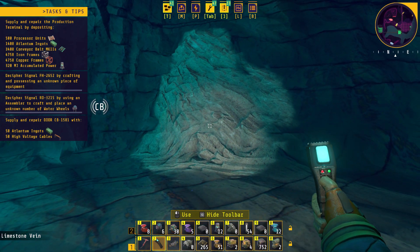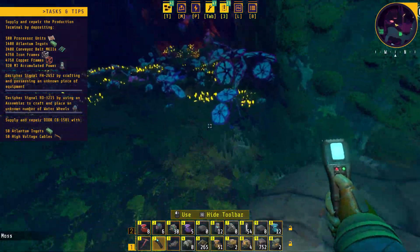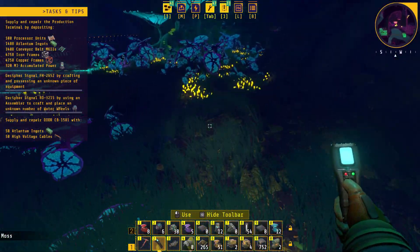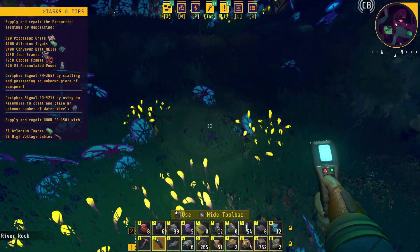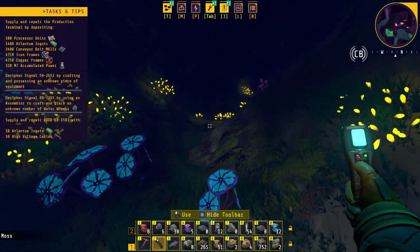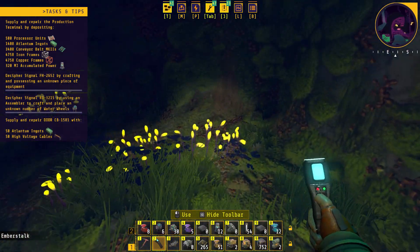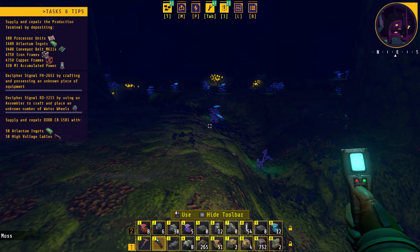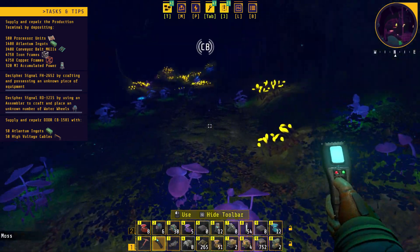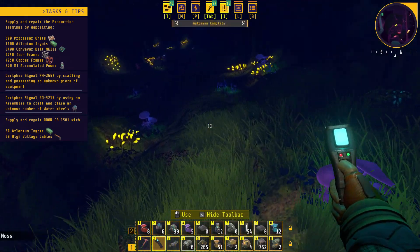Oh, is this limestone that we can actually mine? We're going to have to come over here and do a test to see if that's limestone we can actually mine. There's copper here that we can mine. But I'm not seeing anything that I missed scanning — I've been back through here several times. All the lights are gone. There's something hidden in this Victor area and I just don't know where it is.